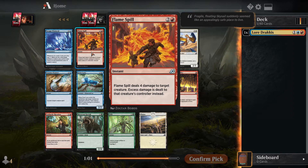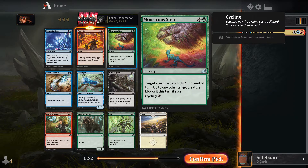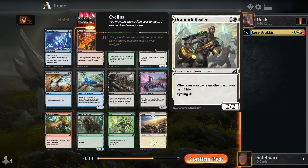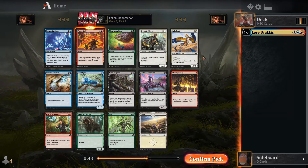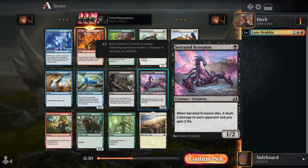Flame Spill — just a very good removal spell, deals four at instant speed and then has trample to deal more. I'm on that. I don't like pump spells, especially sorcery speed ones, even if it does have cycling for one — I like that though. This mutate creature is probably better than it looks; most of the time you'll mutate and make whatever it's on a three-four flyer, and it kind of has haste since it goes on something already out there.